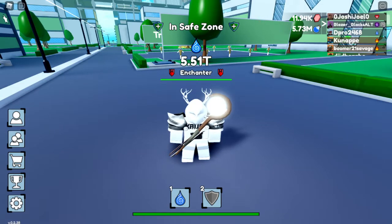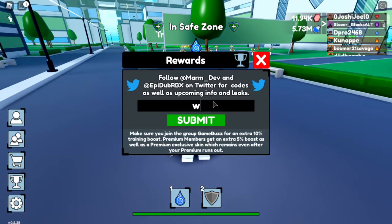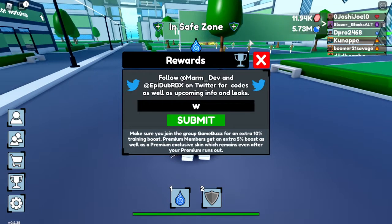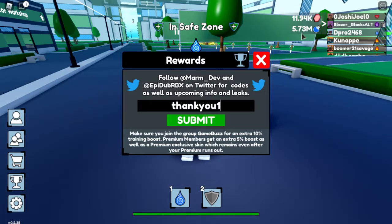There are two codes. The first code gives six hours of mana — a total of six hours of mana that you currently get every one minute. I think it will probably be around 100K. I have 5.73M right now, so let's see how much it gives.